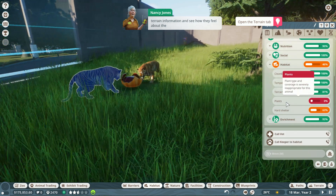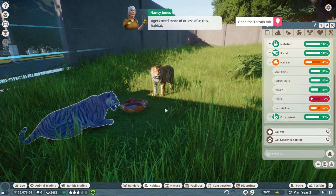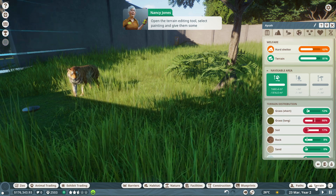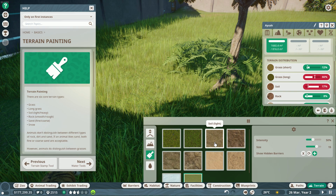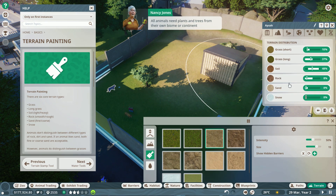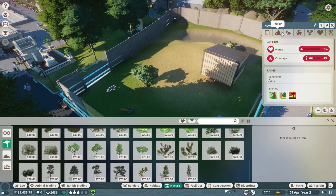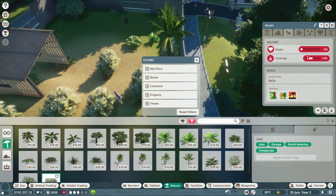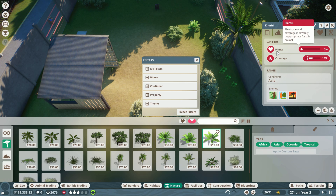Varying weather conditions bring beauty and liveliness to the zoo, and also bring out interesting behaviors in the animals. The weather ranges from sunny to cloudy, light and heavy rain, even snow, and a wide range of temperatures. Animals seeking shelter in the rain and snow and taking a dive in the hot sun are just a couple of ways animals react to changing weather. Every species has evolved to thrive in a particular climate, so you will encounter challenges satisfying each species' temperature needs, which is why habitats can include a heater or a cooler. As seen in the gameplay, building a suitable habitat for Bengal tigers required careful attention to the exact environment they like to live in.